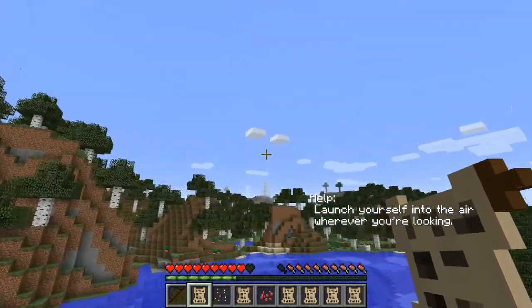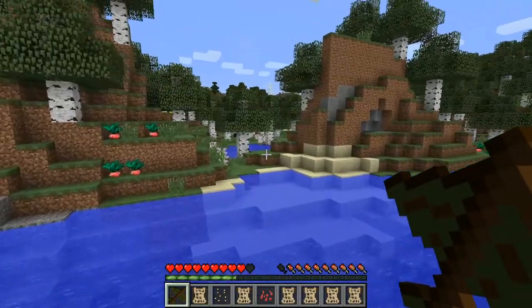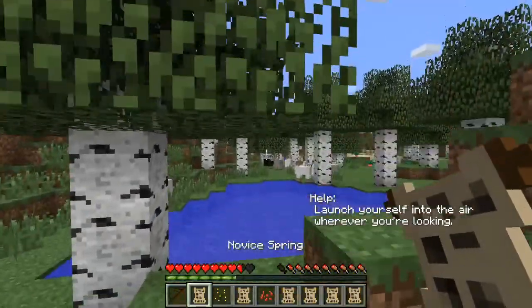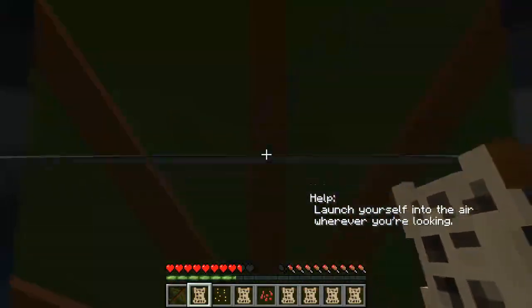I might put Tinker's Construct - I might put new mods in this. That didn't work. High jump works better like I said. I have an idea on how to make this work though - it says wherever you are looking, so if I look up...